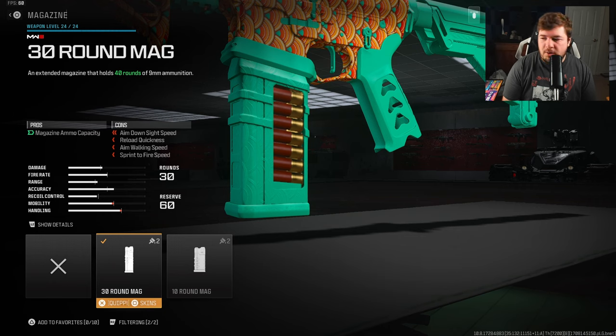For a magazine, I go with a 30-round mag. You're running a shotgun, you're going to be up close and personal, spraying down lanes of Shipment, Stash House, and Meat. It makes sense — you want the most bullets. It's just a preference attachment, as always. Not really a big deal if you don't run it, but that's my personal choice.